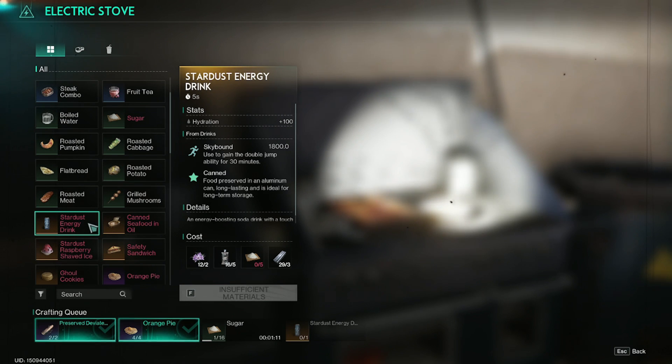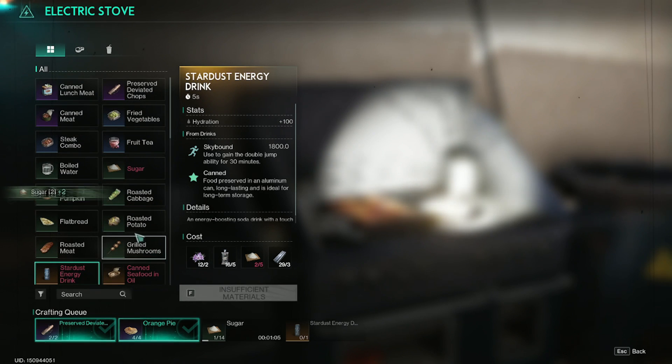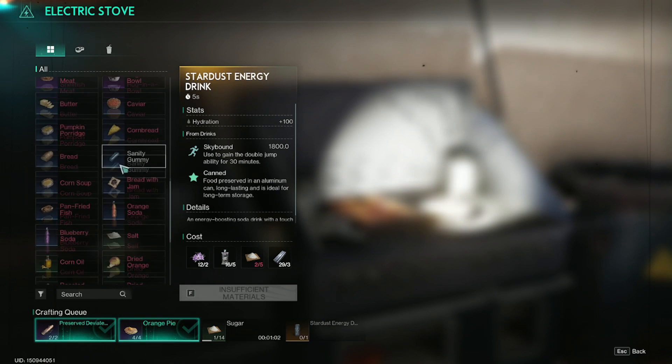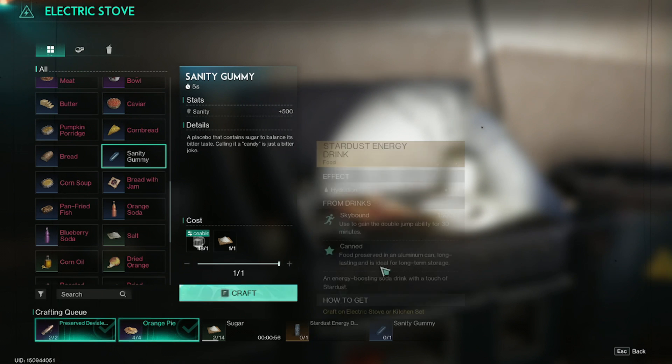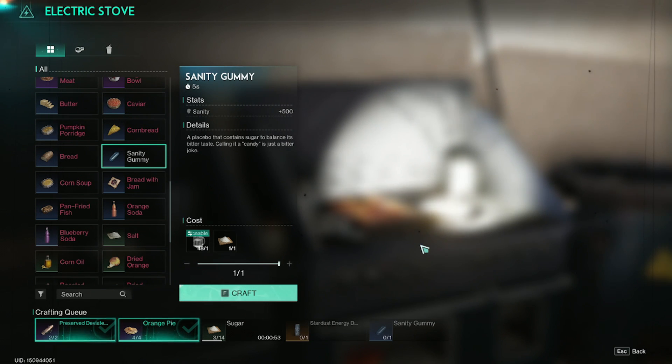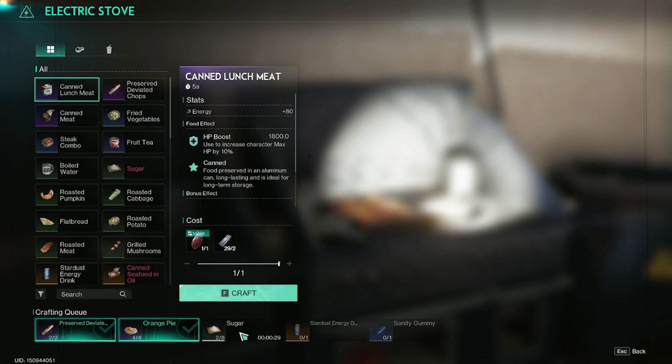So there we go — the five must-know cooking recipes in Once Human: orange pie for leveling, preserved deviated chops for acid, stardust energy drink for double jump and hydration, canned food, and sanity gummies for curing sanity. I'd rather drink an energy drink and eat a gummy than drink an ale. I think this is about the end of the video — go ahead and leave a like if you enjoyed it and keep it beast mode.